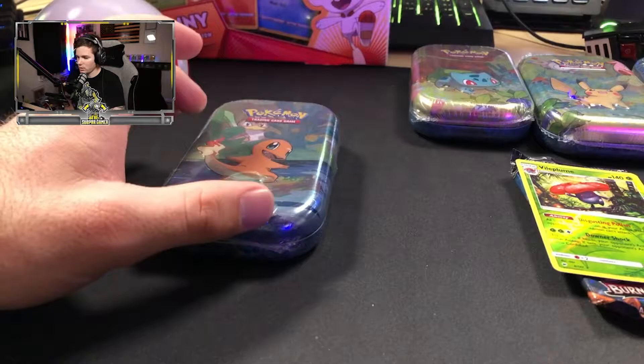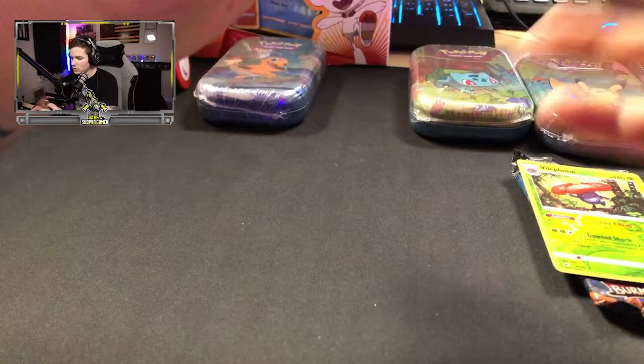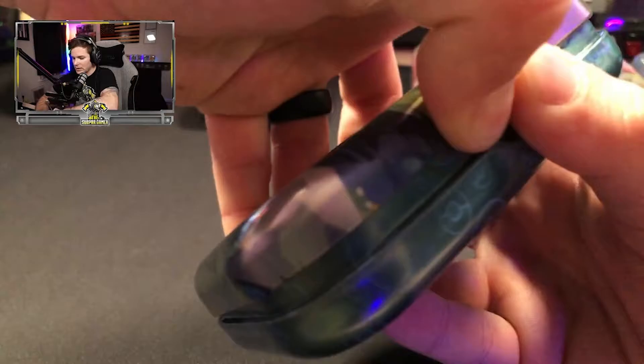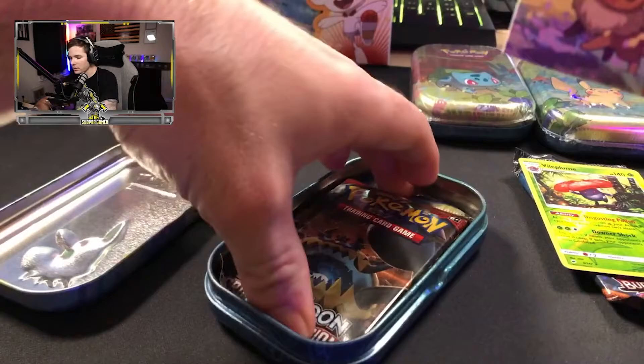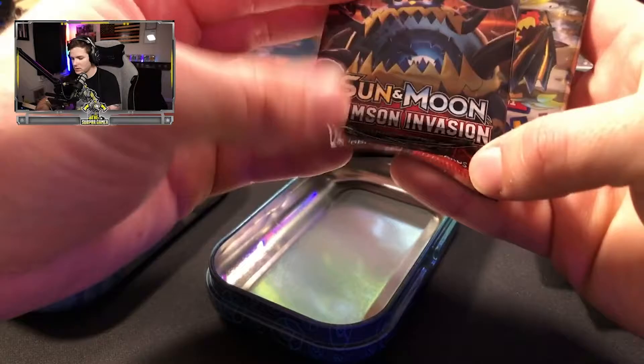Let's go into our tins. We'll save Charmander for last, just in case. We'll go with cute little Eevee. So we get two packs in here, another coin, and a little card that'll make an actual picture — each one of these is a little collectible. We have Sun and Moon Crimson Invasion and another Ancient Origins.